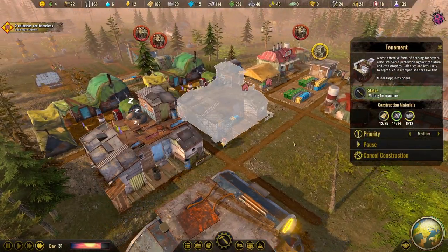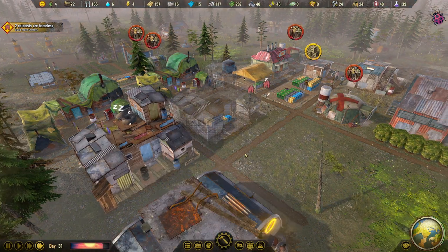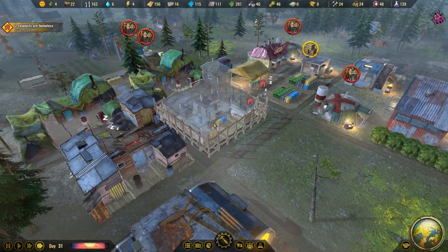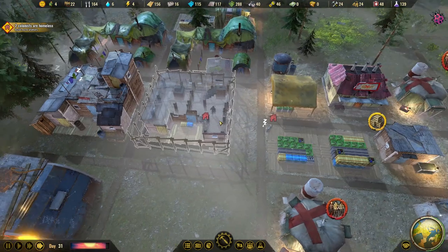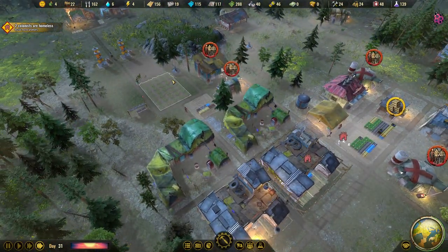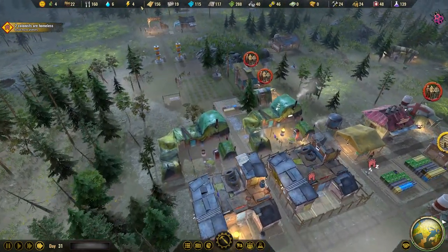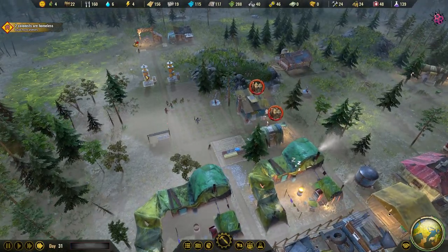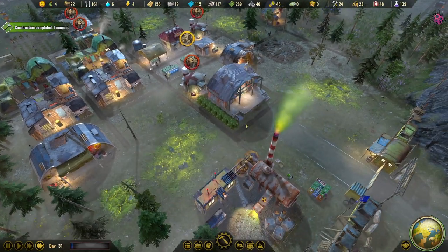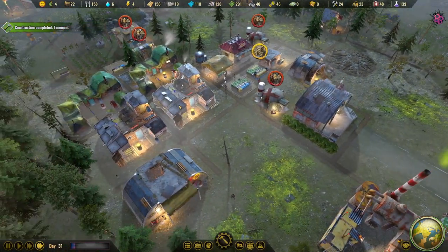We're now building the second tenement. It's night though so my people probably shouldn't be outside. I'm not producing any energy from solar panels right now, only two windmills are running. I'd really love to have a battery. One colonist was showing no clothes but we do have 23 clothes available.